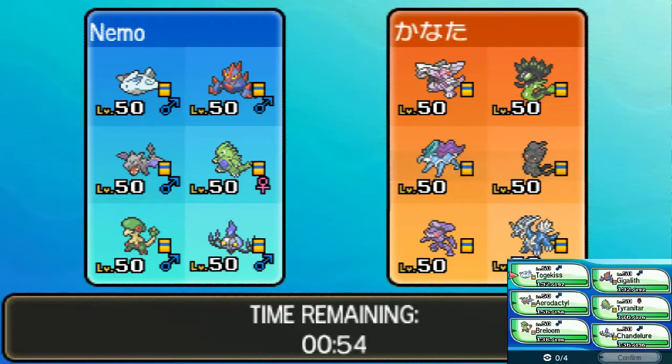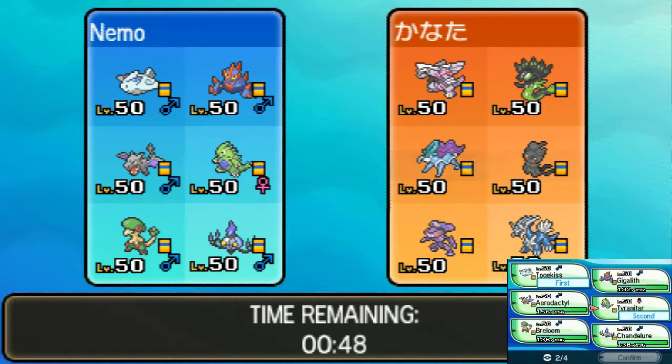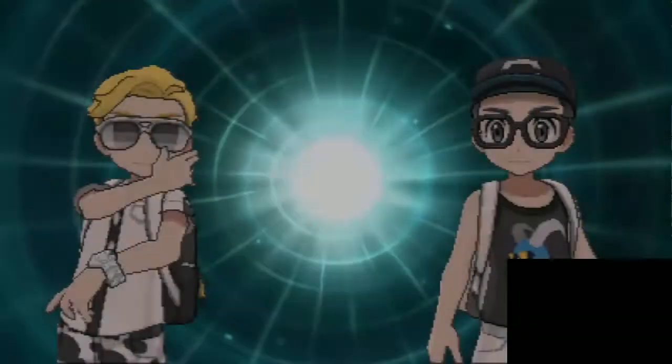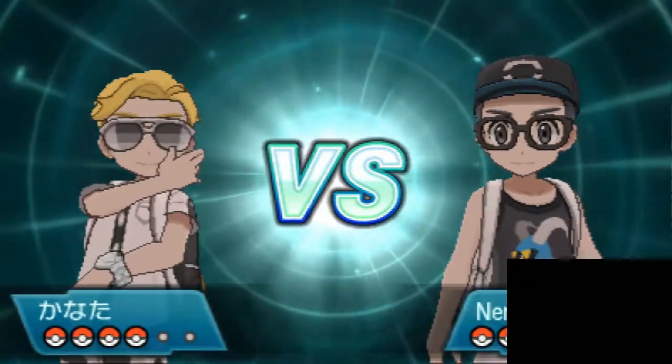My guess is that Suicune is Tailwind support. Going Togekiss, going Tyranitar — you got two Steel types. I'll go Gigalith and Chandelure. Haven't used Chandelure so I want to bring them. It seems like this person knows what they're doing because they got Suicune — I'm guessing Suicune is probably Tailwind support, and he's got items on all of his Pokemon.